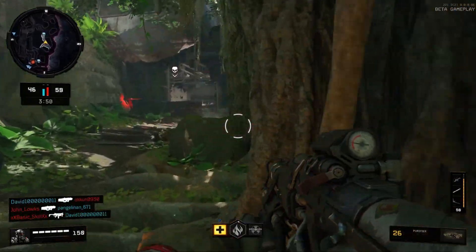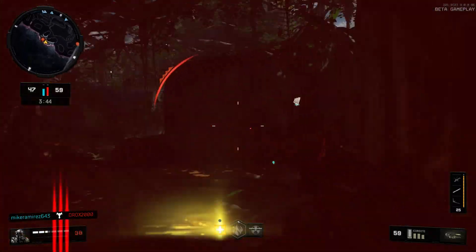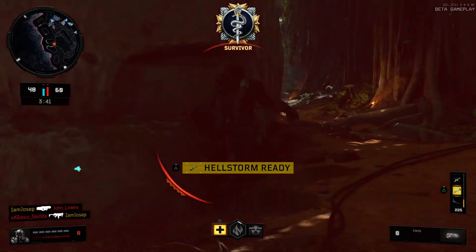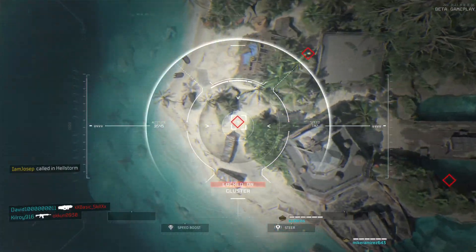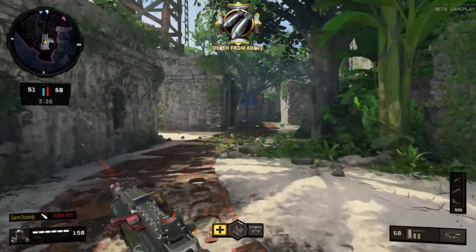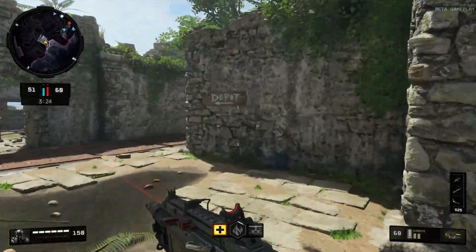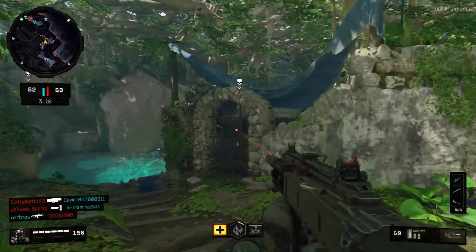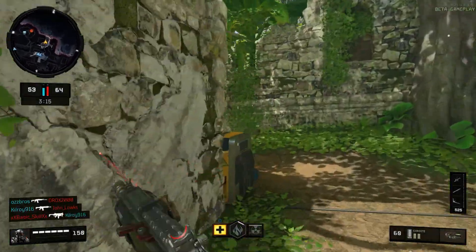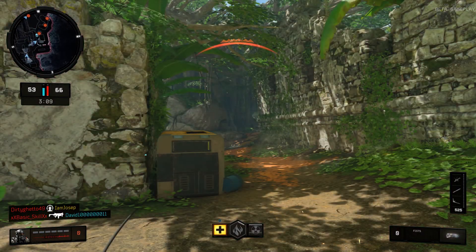UAV perimeter established. Angels 10. Recon destroyed. Take off. Get me out of the way. Splash one. They found us. Taking this — push now.